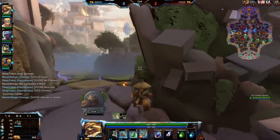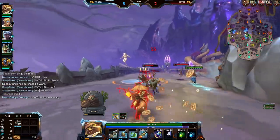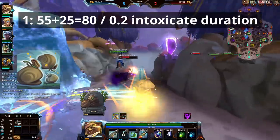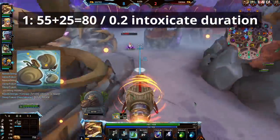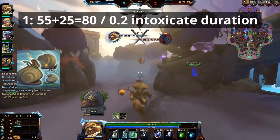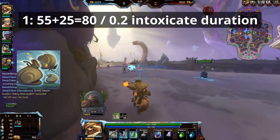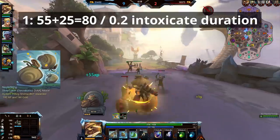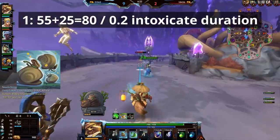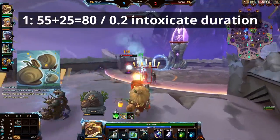Now let's look at the ability leveling order and why. From leveling the 1, you get 55 damage per projectile and 25 additional base damage per explosion — so hitting one projectile and one explosion is 80 damage, and up to 240 extra base damage per cast if you hit more. You also get 0.2 seconds of additional intoxicate duration per level. So much extra damage and CC that you have to level it first — it's your main clear ability. No discussion there.